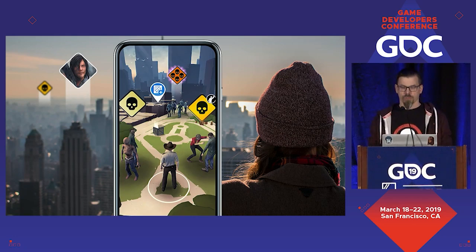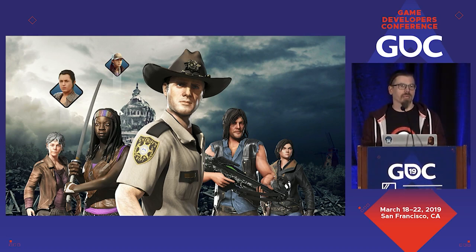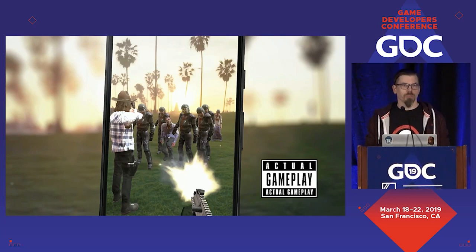This being based on the TV series, it features a lot of the characters from the TV series as collectibles, so you can actually find and play with the actual show cast and get them to be more powerful and help you in the missions, as well as collecting weapons that you can use yourself. When you go to missions it looks like this — here I'm with Carl shooting some zombies. You can use AR if your phone is compatible, so they actually do real-world human-scale AR things.